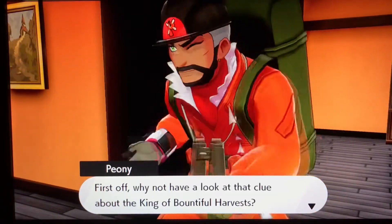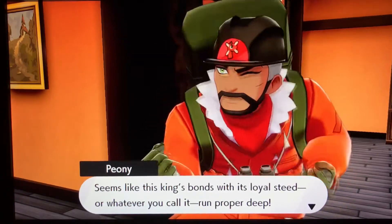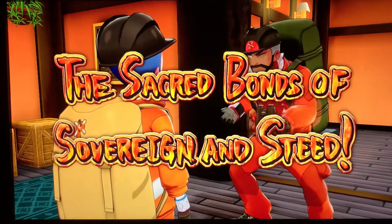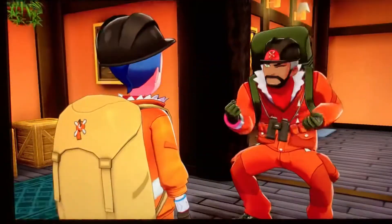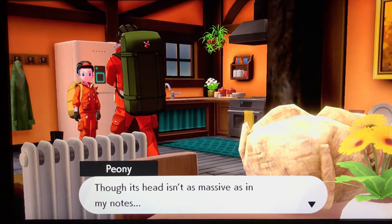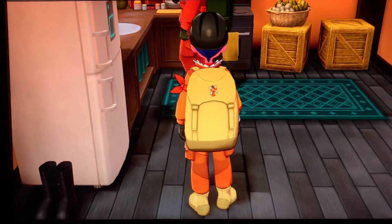First off, Peony says to have a look at the clue about the King of Bountiful Harvests — the king's bonds with his loyal steed. He says: 'If I had to name this expedition, I'd call it The Sacred Bonds of Sweat and Steed.' There's a great big statue of it bang in the middle of the village, though its head isn't as massive as in his notes.